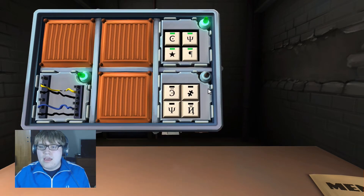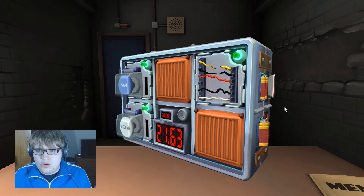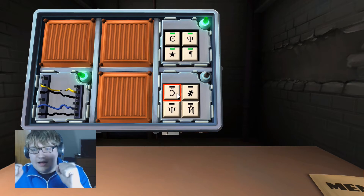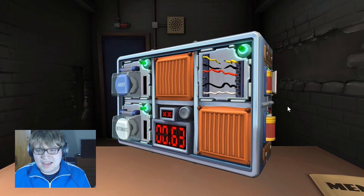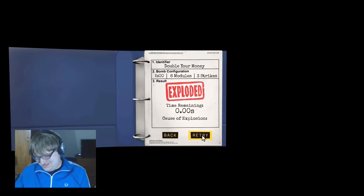One more symbol set: equal sign with a slash through it, a C with two dots on top and a line in the middle — which is backwards. One second left and... we just died. So close! Okay, one more try.